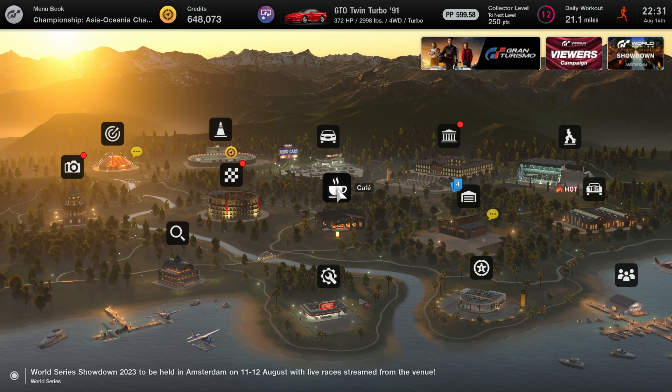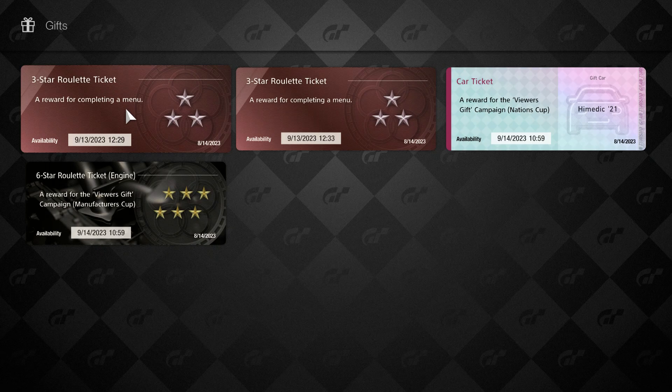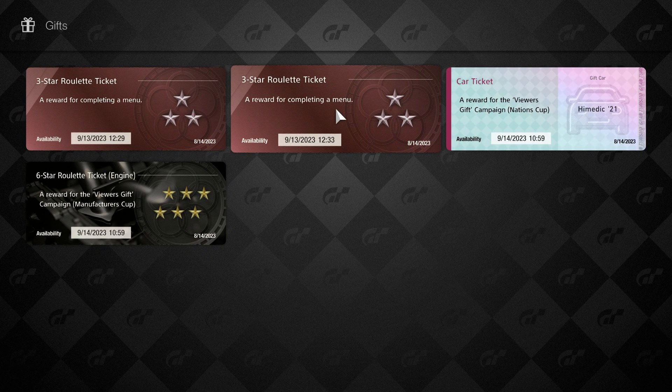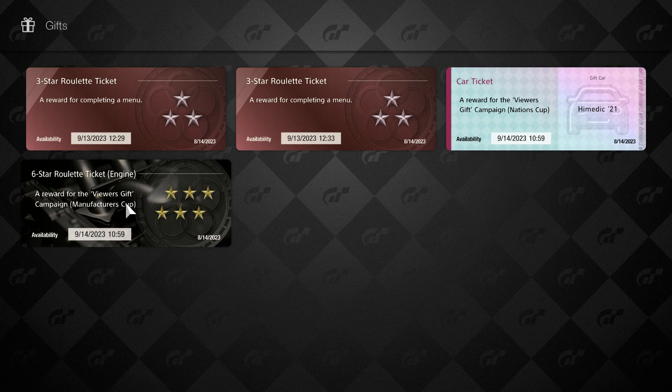Let's check out this new ambulance that I managed to receive early because of this event. So we go to the garage, and in the gift section we got these two three-star roulette tickets from warming up earlier, and the viewer's gift from watching the Nations Cup live stream, which is the Toyota High Medic, and the six-star engine roulette ticket from watching the Manufacturer's Cup live stream.